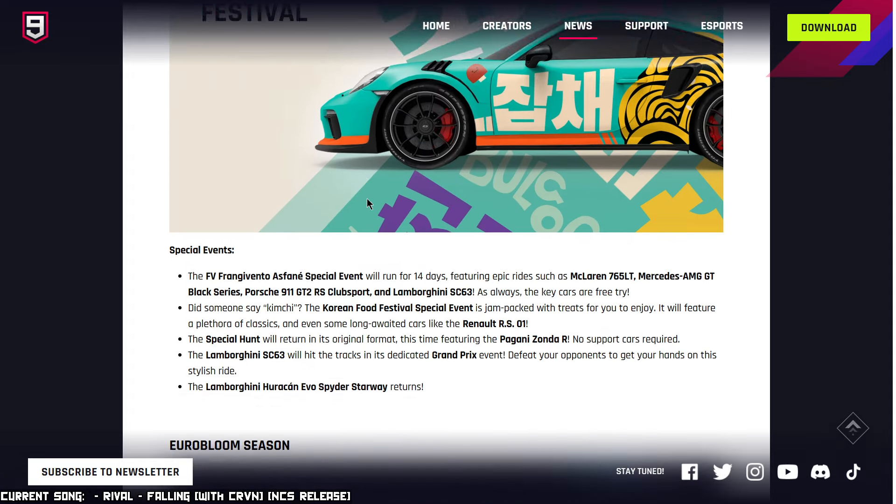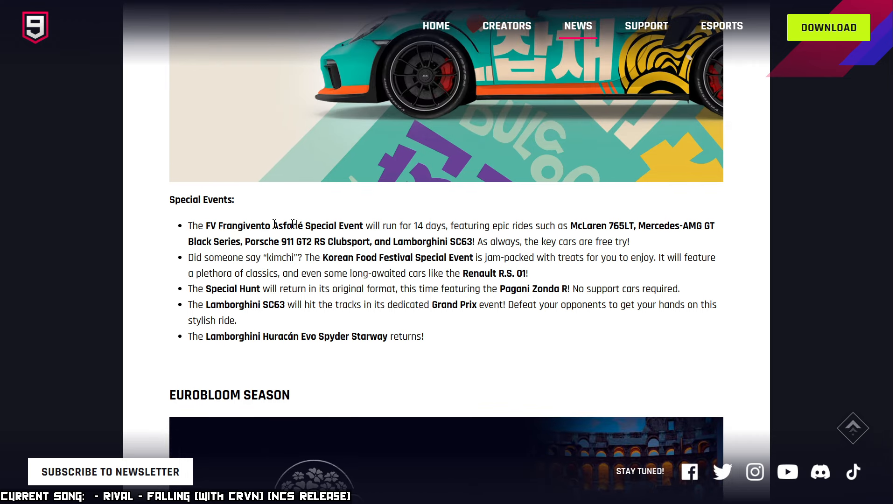There's a picture of the Korean Food Festival special events. The FV Frangiovento Asfane special event will run for 14 days featuring the McLaren 675LT, Mercedes AMG GT Black Series, Porsche 911 GT2 RS Club Sport, and Lamborghini SC63 — as always, the key cars are free to ride. The 675LT has had a couple of opportunities. The AMG GT Black Series was only available in a Grand Prix — not a lot of people have it. The Porsche 911 GT2 RS Club Sport is one of the rarest cars in the game.